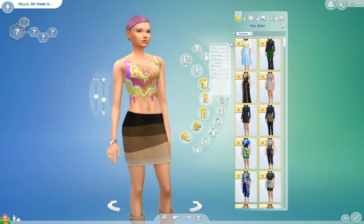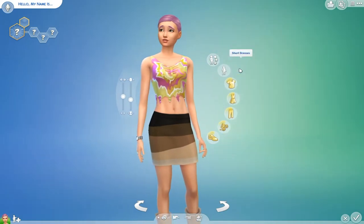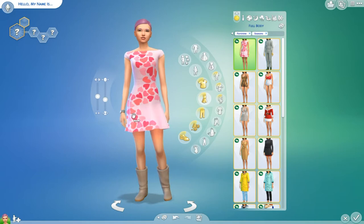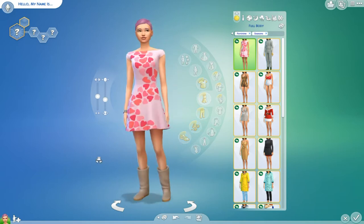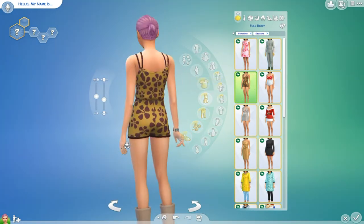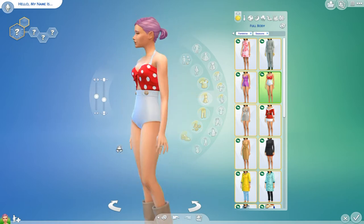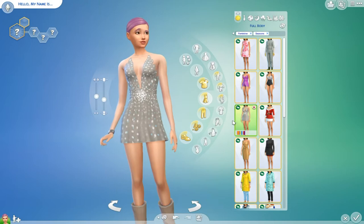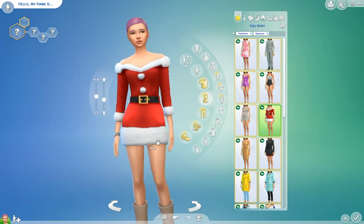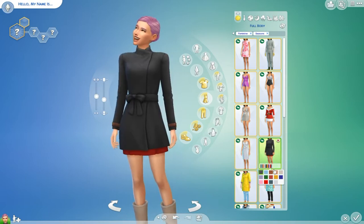So let's look at full body — maybe there's a parka type thing in here. We have this adorable dress with these boots — oh my gosh, it looks super cute. And we have the beekeeping suit. And this fancy romper thing. And this super cool one in a bunch of different colors. And this one — it's definitely for ice skating. And we have a little Santa one. And then this dress — so pretty in a bunch of different colors. All of these come with a bunch of different swatches.